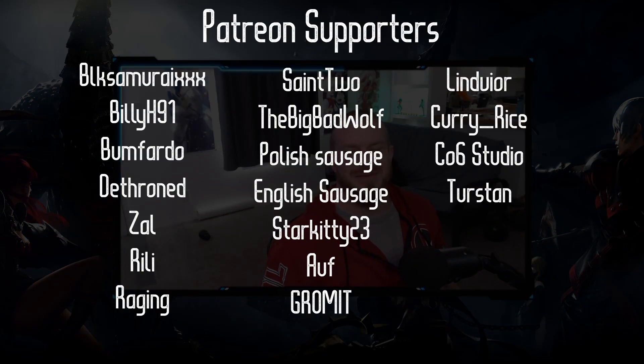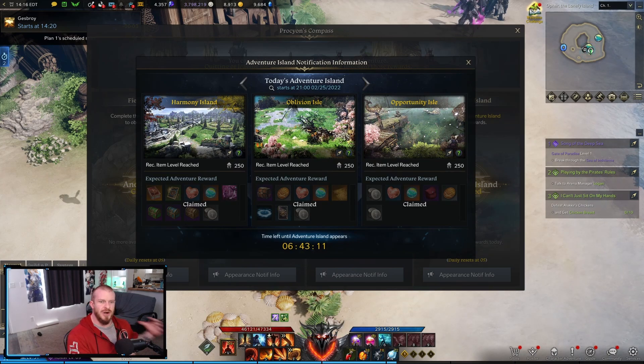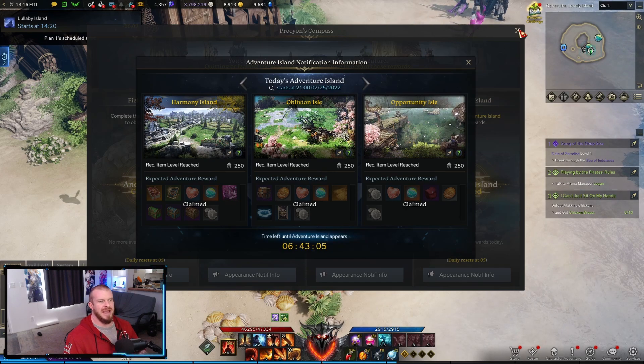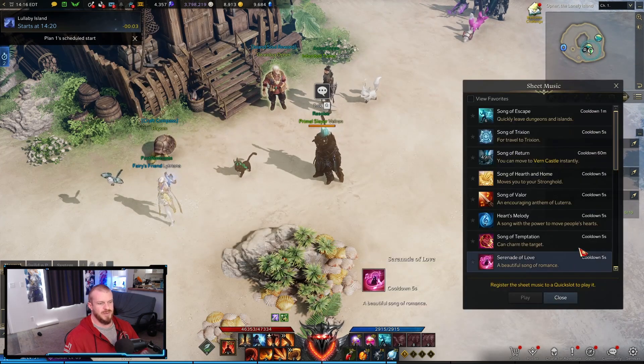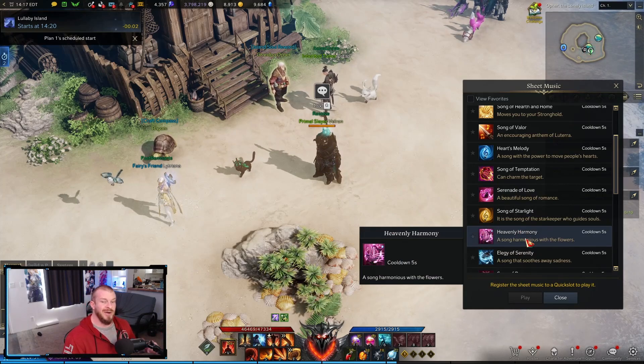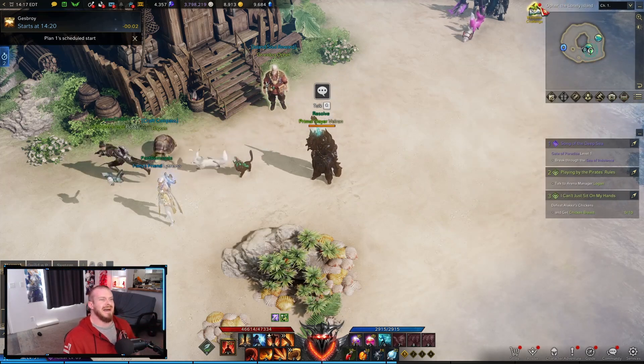The video is sponsored by the Patreon people — thank you guys very much. You're going to want to make sure that when Harmony Island is around, you want to do this island. You want to get the Heavenly Harmony song. I'll open it up and show it here — Heavenly Harmony. I have it now. You need this song in order to complete Azure Wind Island.